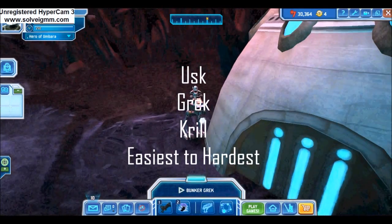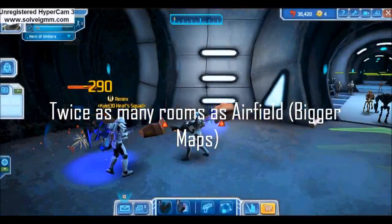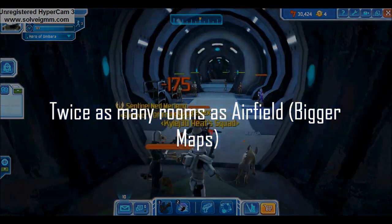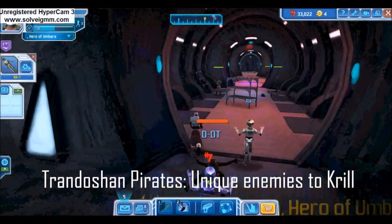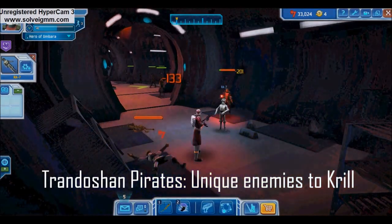There are three different bunkers scattered in no man's land: Bunkers Usk, Grek, and Krill, in that order of difficulty. All bunkers are characterized by having twice as many rooms as the airfield, but having similar maps. Bunker Krill has not only Umbarans and droids, but also Trandoshans, and is the longest of the three bunkers.